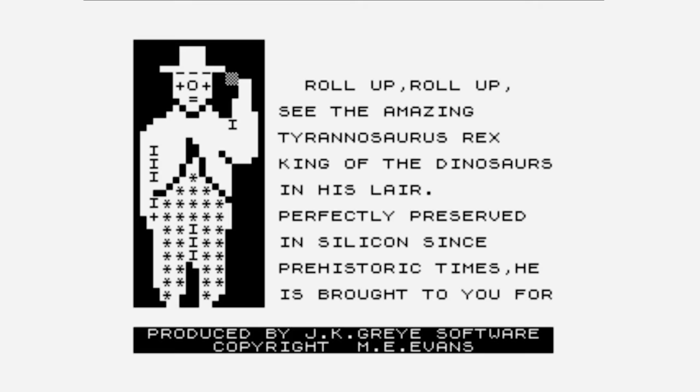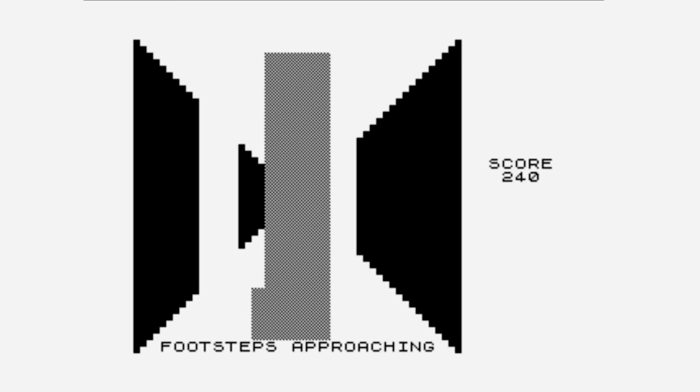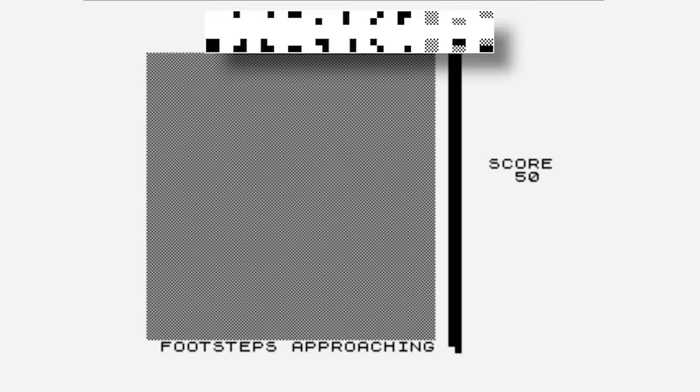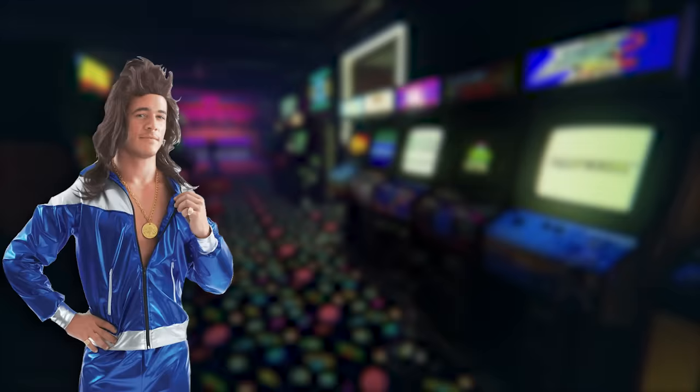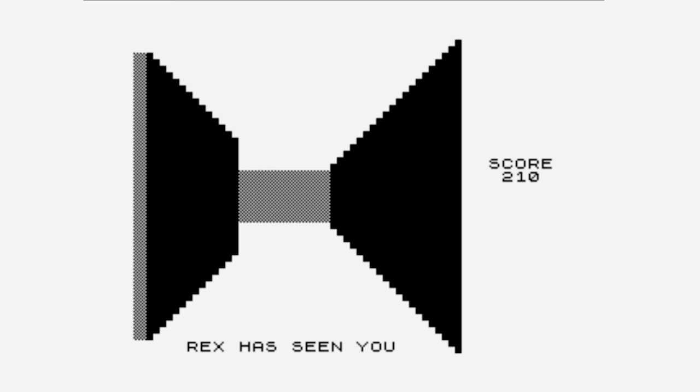3D Monster Maze is considered to be the very first horror game ever. Although the game is made up of just 22 characters, video games were still a fairly new thing and it was a lot easier to impress people back then. The game's simple look actually helps it, as the monster's silhouette lets the player's mind fill in the gaps, while the lack of audio adds to the eeriness of the entire thing.